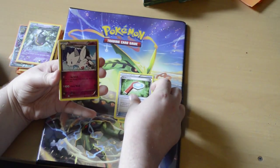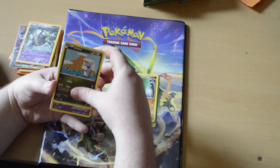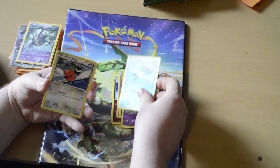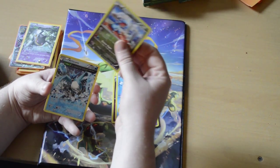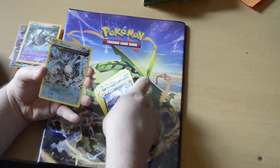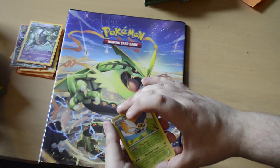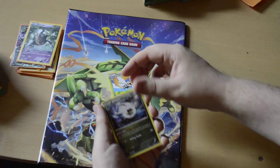Here's our mate Dustox again - he's becoming a buddy. Wide Lens, a Togetic, Hawlucha. I'm going to stop saying them now. Natu, reverse holo Bagon, and another Articuno - because we haven't got enough Articunos already. I'm sorry - you don't get any good ones.